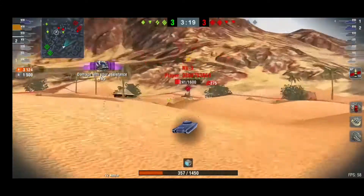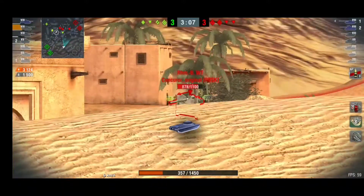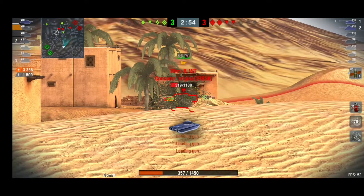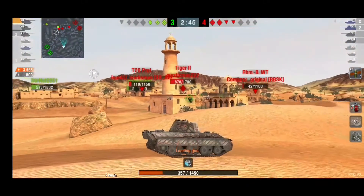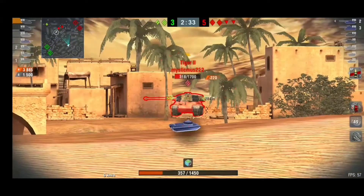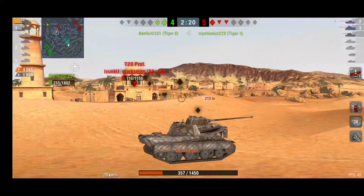I'm at 357 hit points. There's no point in me going in there, getting shot, and dying. Staying out in the field is especially useful when your teammates are doing what my team is doing — you can just sit out here and farm damage, especially if you're low on hit points. If I had more hit points I would have gone in to help my guys out more. At this point it's a two-on-three: me and this heavy tank versus the remaining enemy. My heavy won't last much longer. I'm now on 4,000 damage with 1,500 blocked damage.